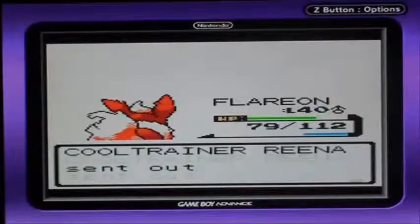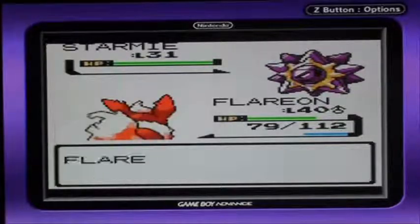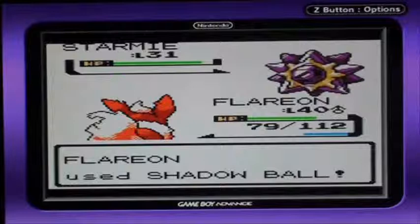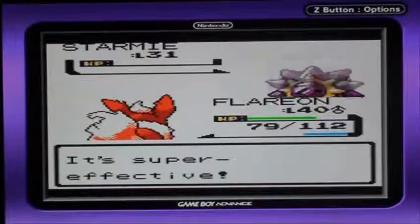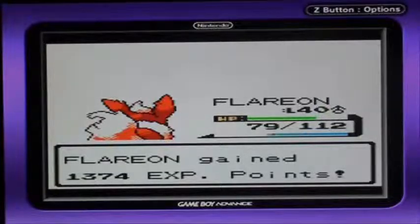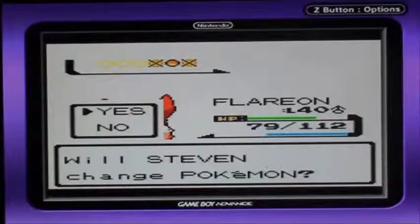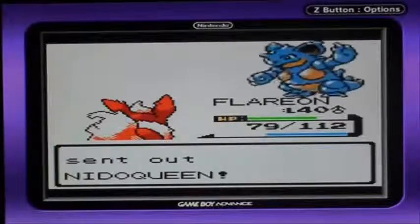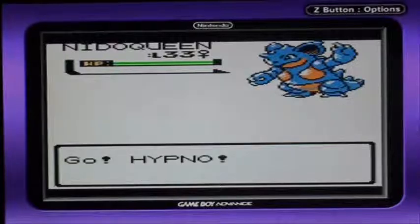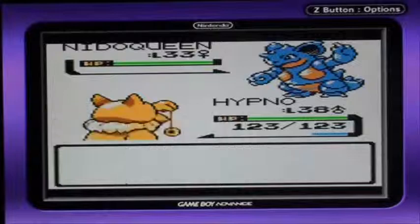Another Starmie — okay, that's like the third Starmie in this episode. Please give me something different. Starmie aren't the only Water/Psychic type — give me like a Slowbro, a Slowking. Okay, Nidoqueen. I'll send out my Hypno for this.